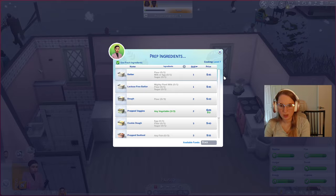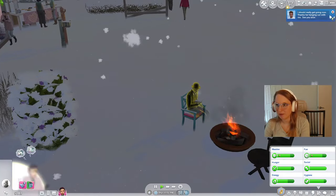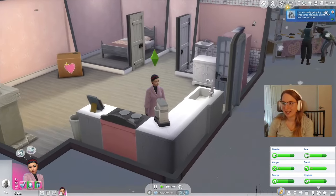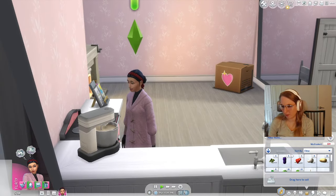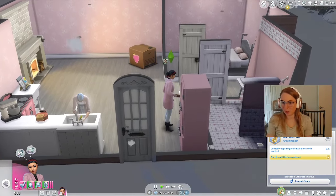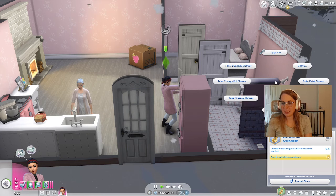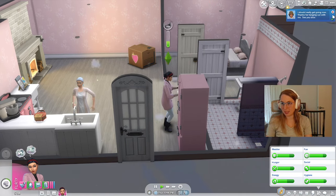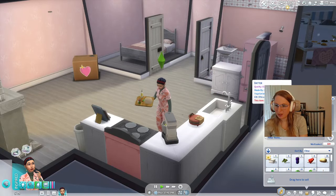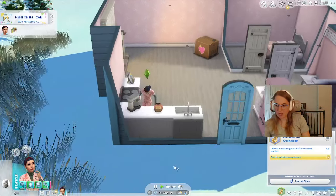Ghosts can catch on fire? Oh, he's not really on fire, just looked like he was. You can stay inside during this blizzard, I'm sorry. Let's just prep. Oh wait, you can also put out your waffle maker. She has an aspiration to collect prep ingredients five times while inspired — what if we take a thoughtful shower? She also wants to cook a gourmet meal. When you collect batter you get like five at once — I didn't know that, wow, that's cool.